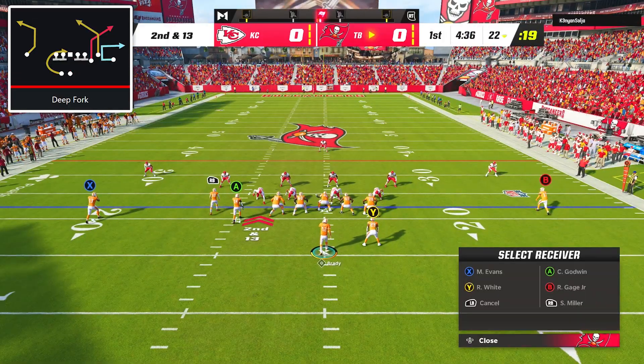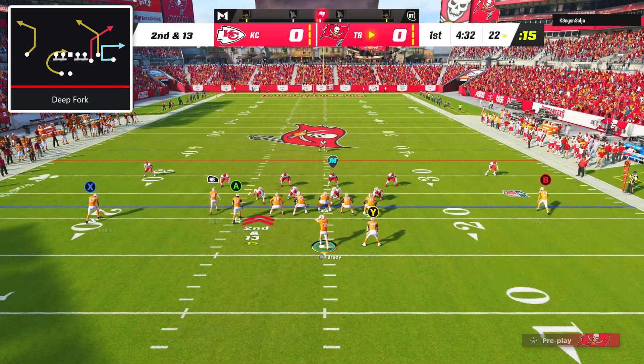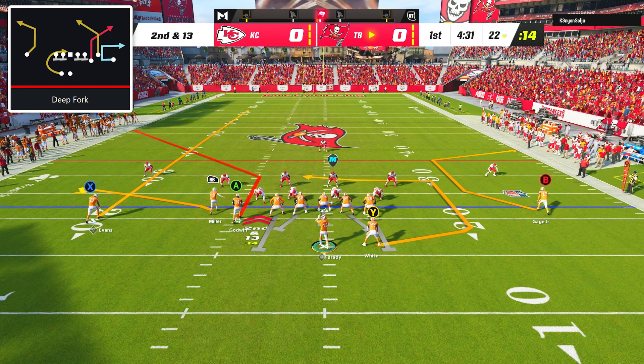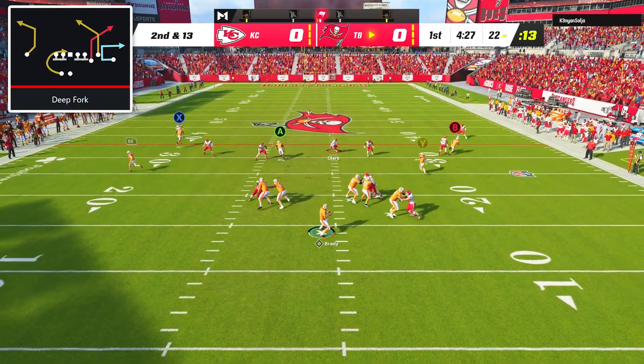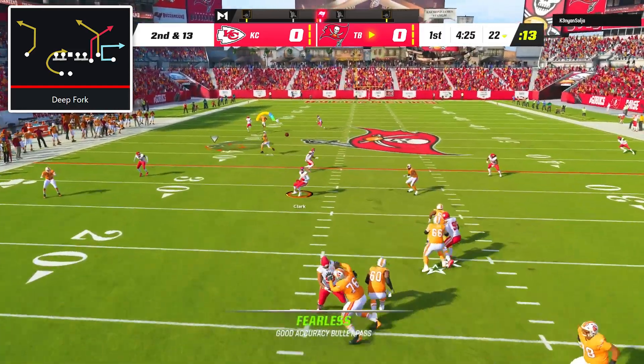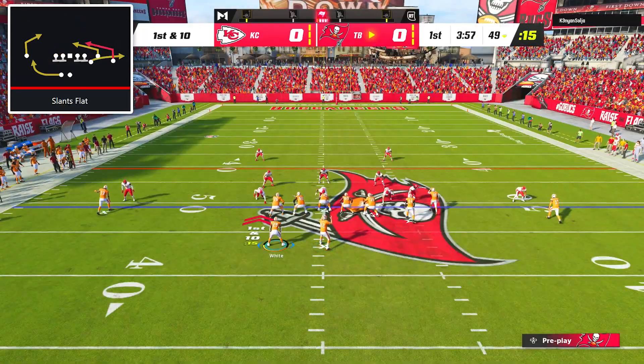On second down I went with the best play in this scheme — deep fork. On the left side I built a simple flood concept by putting the outside receiver on a streak and the middle receiver on a flat route. Like with any flood concept, we want to read the high-low of the corner and flat route, and Tom Brady was able to deliver a perfect ball to Chris Godwin for a 27-yard gain.